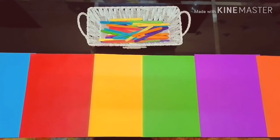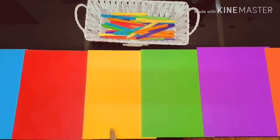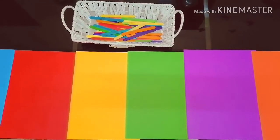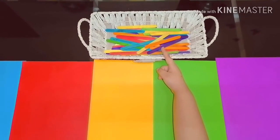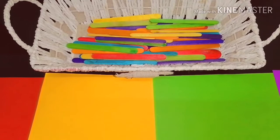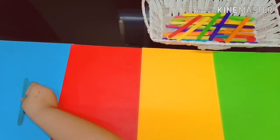Today I am going to play a color sorting game. For this I have colorful construction papers and popsicle sticks in the basket. These are of different colors. Blue stick — we have to keep blue on blue paper.